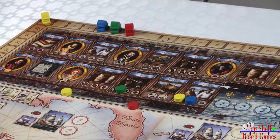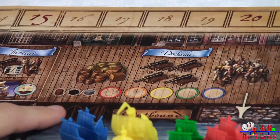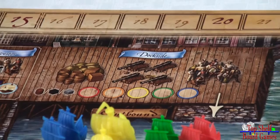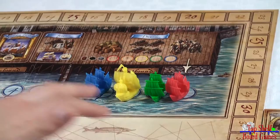The last space is the dockside — this is your last chance to gain any supplies, guns, or crew that you need. Anybody can place their token there on the circle that matches their color, and take either one supply, one gun, or one crew. After the dockside, you must go into the harbor and end your turn. When all players have entered the harbor, the sailing phase will begin.